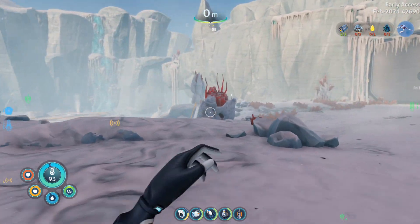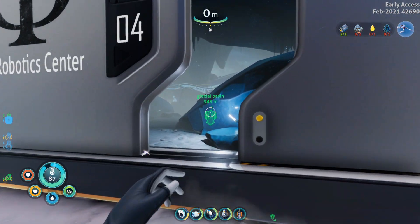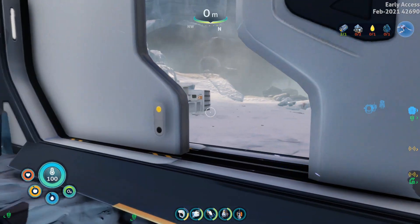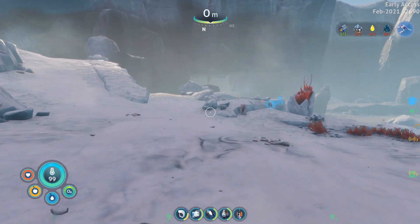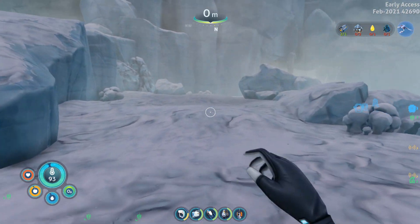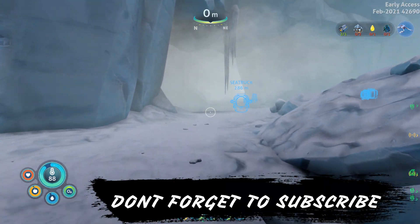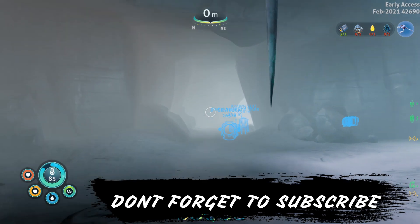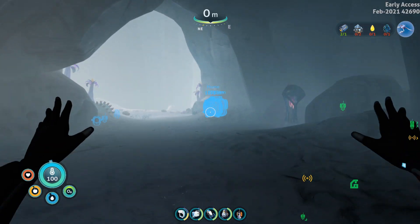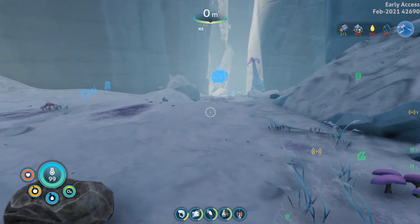There is the fire robotics center — let's take a look inside real quickly. Ta-da, there it is! That is it for this video. Thank you guys so much for watching. I hope I didn't confuse you with the two glacial basin entrances, but if I did, just pop it in the comments so I can clear things up. Hope you guys have a fantastic day — don't forget to leave a like, subscribe if you're new, turn on notifications. See you later, cheers!